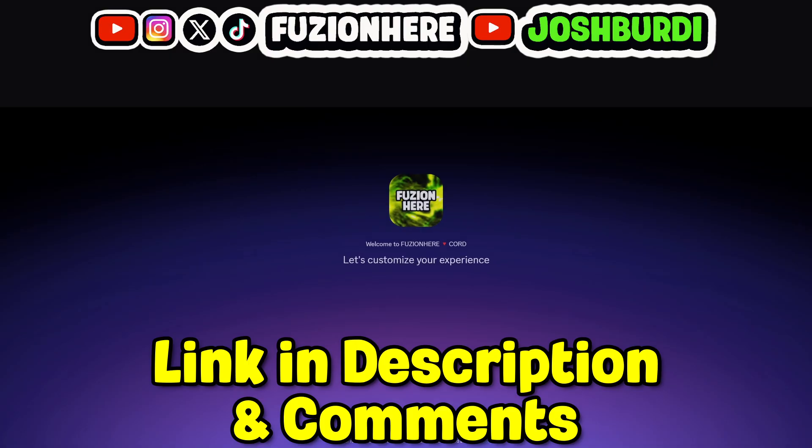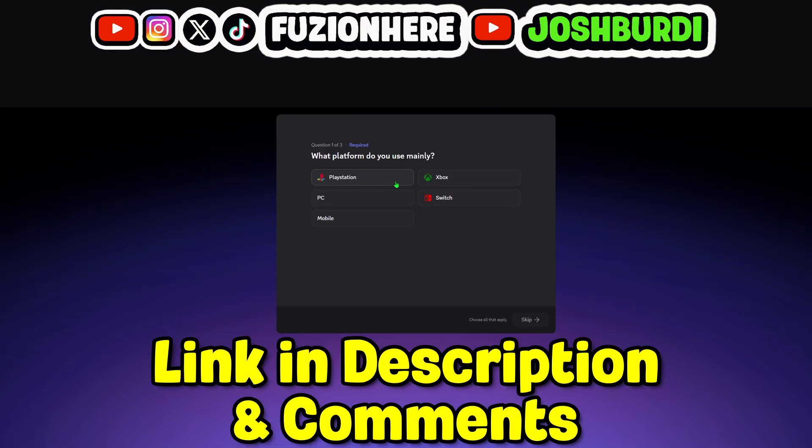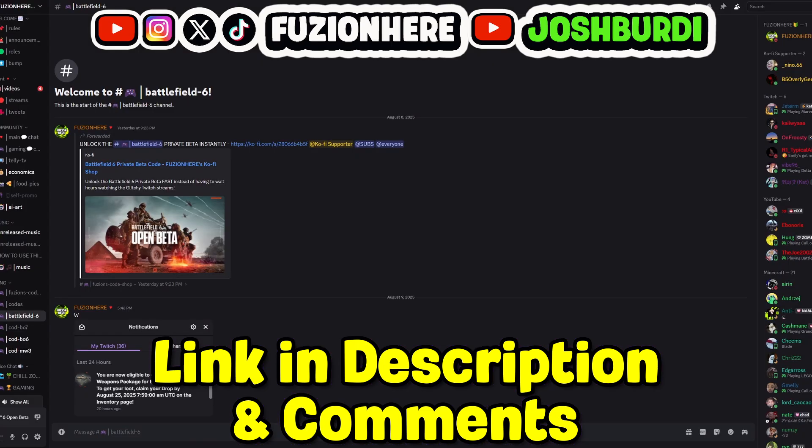If you guys haven't already, make sure you join the community Discord server. I'm going to be doing Battlefield 6 code drops here in the Battlefield 6 channel on Fusion Here Discord, as well as squading up with you guys and a whole lot more. When you first join, it's going to ask you what platforms you play on, and then it's going to ask you a couple of questions to get you in the right channels on the server. Make sure you guys select Battlefield when it asks you what game-specific channels you want. I look forward to seeing you guys in the Discord server.